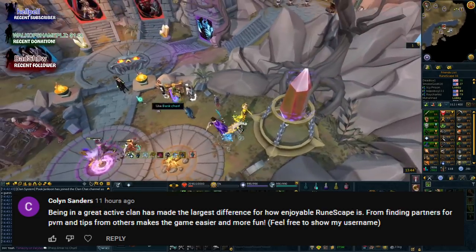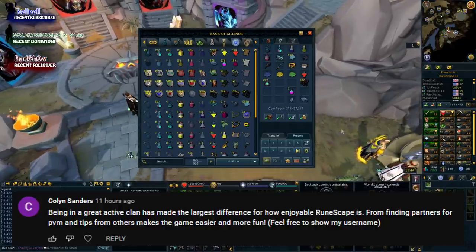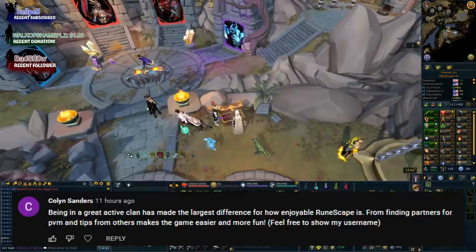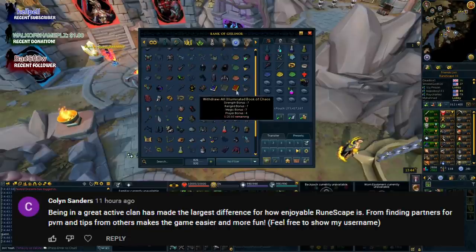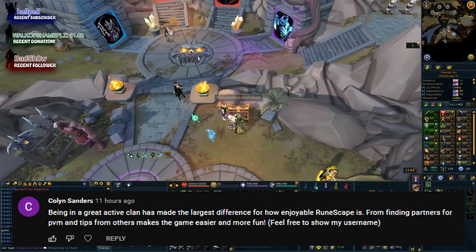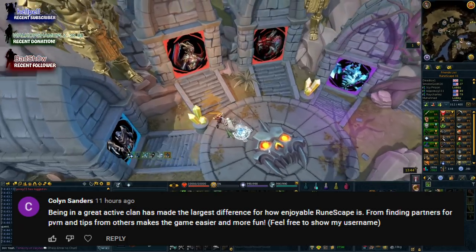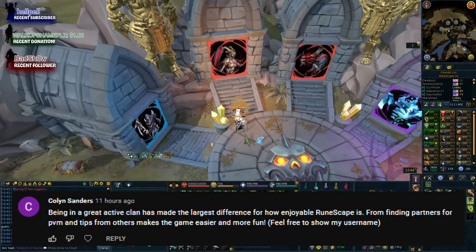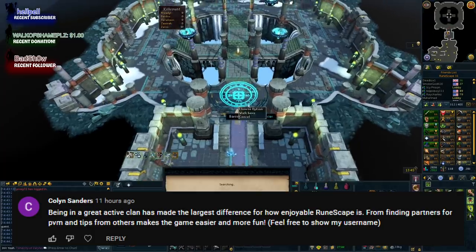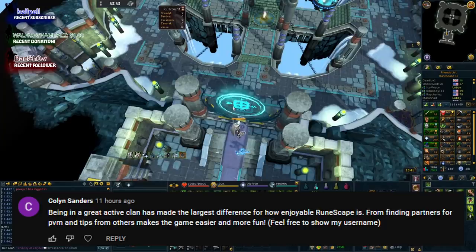The whole point of clans is that you can ask questions anytime, find people who know the answers or know where to direct you, easily form groups, get boss teaching, earn bonus experience, access the citadel, and more. More than the rewards though, it makes the game feel like a proper MMO. Even a rubbish drop becomes more fun when the clan chat fills up with grats.